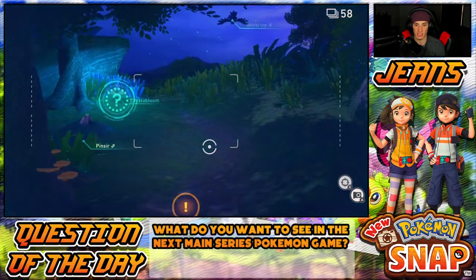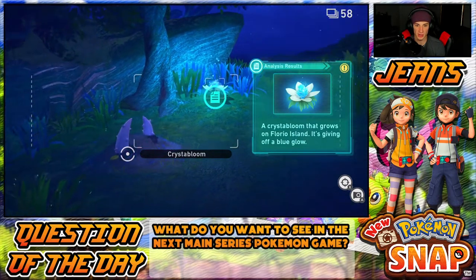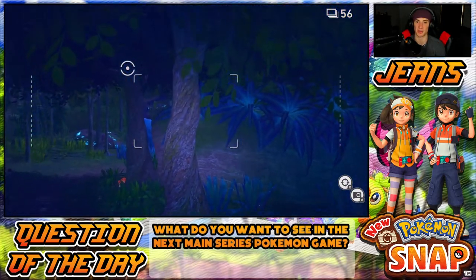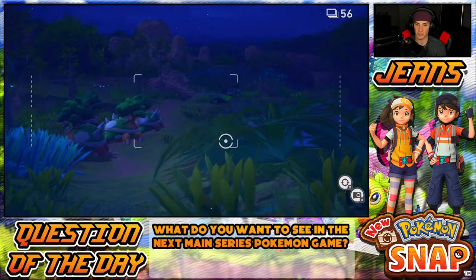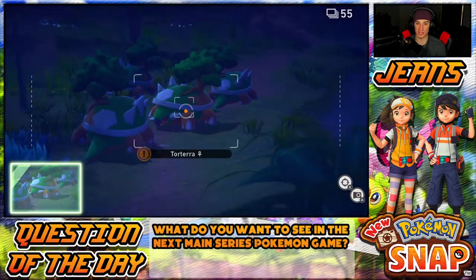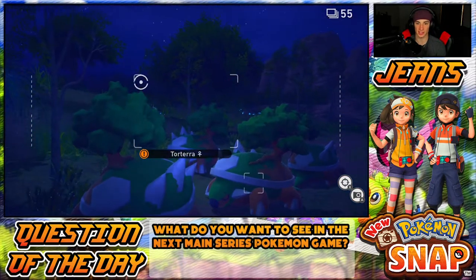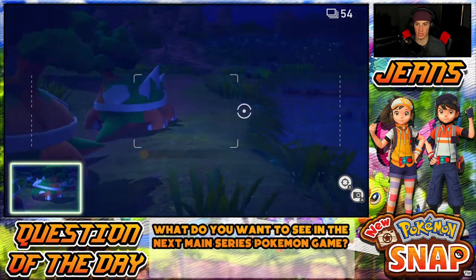We can scan right here — oh, is that a Pinsir down there? Pinsir just chilling in the mud. I think I need items to actually get some Pokemon out of the little crevices, which is pretty dope. Torterra! Yo dude, this game gets better and better. Can I wake him up? Can I do a scan? It kind of just shows me they're there. They look so dope — let's get a normal picture, I think it's golden.